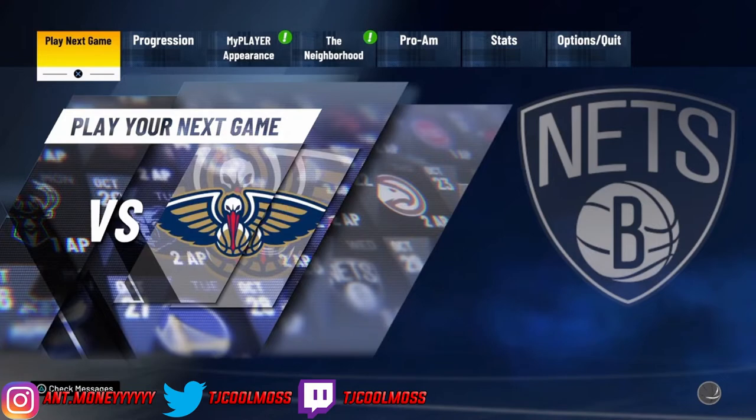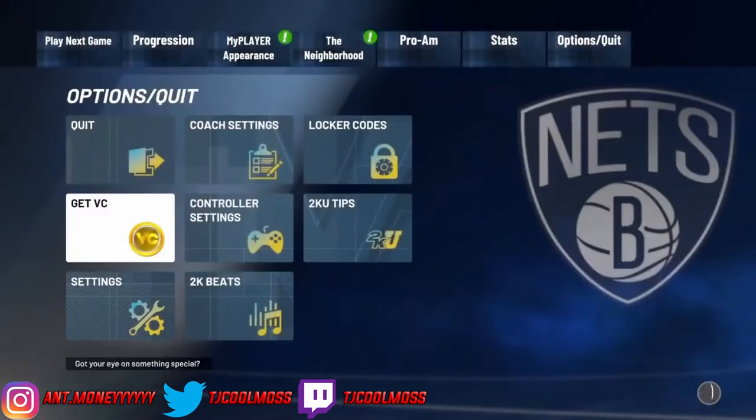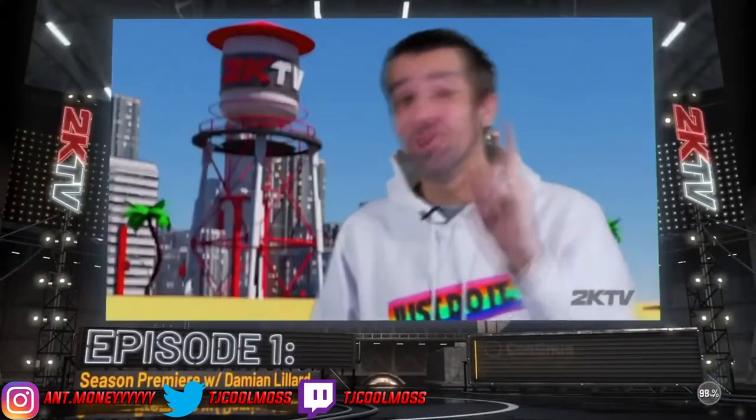Now go back to options. Remember I said I had a brain fart earlier? We're going to keep Hall of Fame difficulty but change the quarter length to five minutes. That's because with 12 minutes we don't know if we'll reach the fourth quarter, and getting into the fourth quarter is exactly what we need for the glitch.